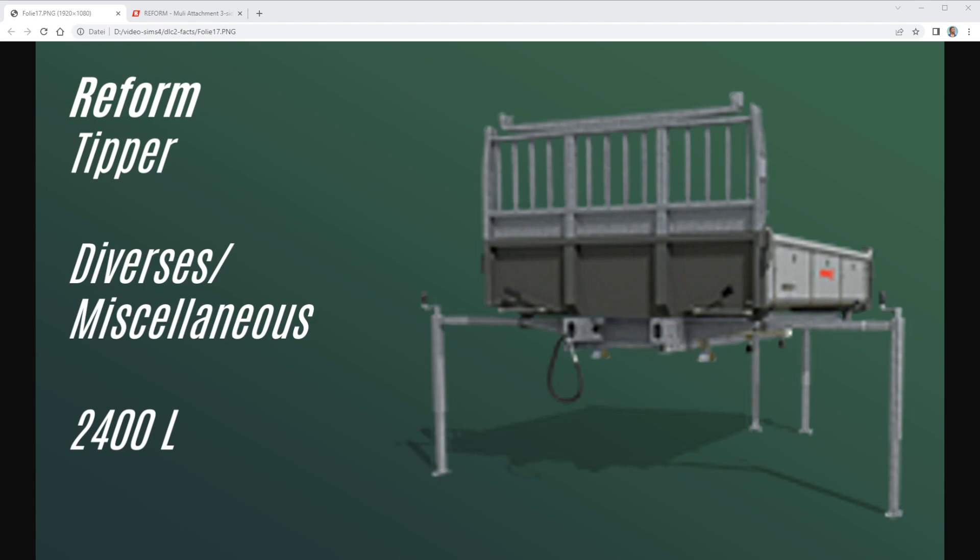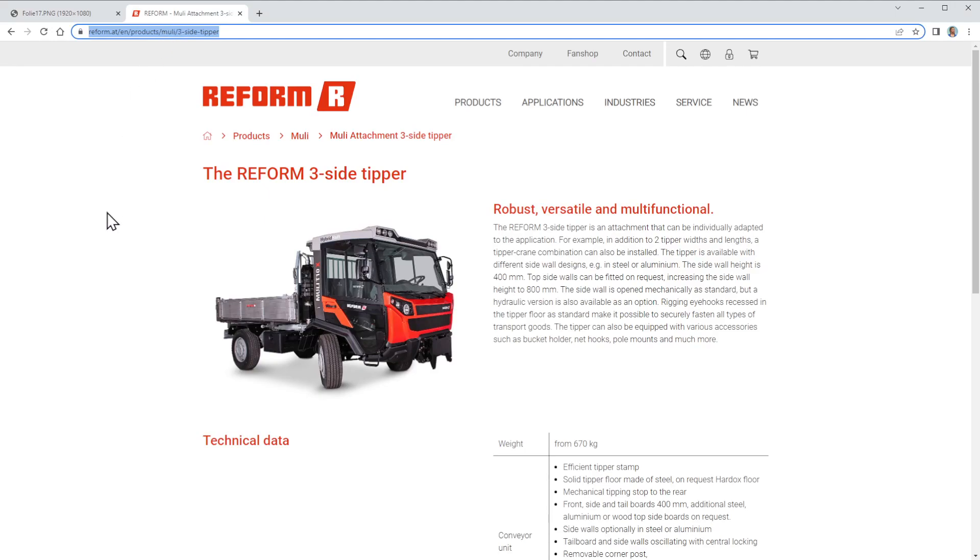This tipper is just a tipper — a three-side tipper — and it has a capacity of 2400 liters, so it's a small one. It's not meant to carry all the grain from your huge wheat field, but it is for transporting some small stuff. Here we have the official website from the manufacturer, and you can see the tipper in combination with the mini truck.